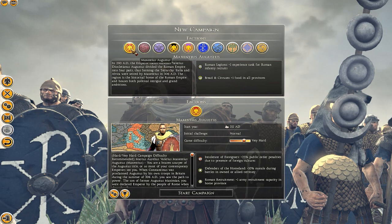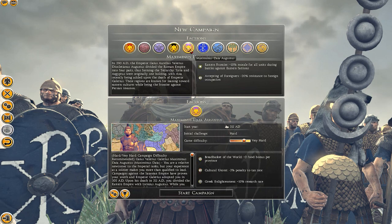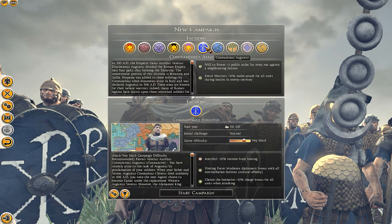I've chosen to play as Maxentius Augustus, but there are many other factions you can choose. You can choose Licinius, Maximus Dea Augustus, or Constantine himself, the Christian faction of the Roman Empire.